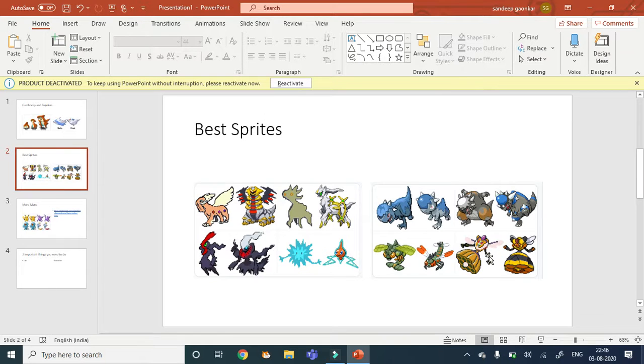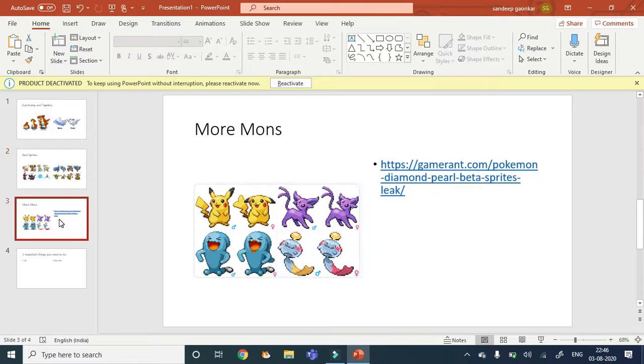In Generation 4 there was no Fairy type, so I think they discarded this beta sprite at some point. It looks like some kind of a jewel, which pretty well fits with a queen design. It's pretty good as a sprite. A queen wouldn't have a red jewel — it should be pink or purple, which fits the coloring better.